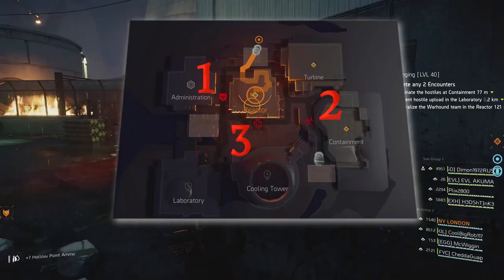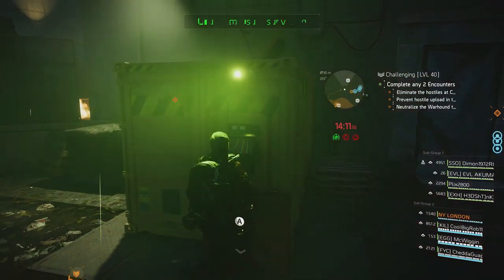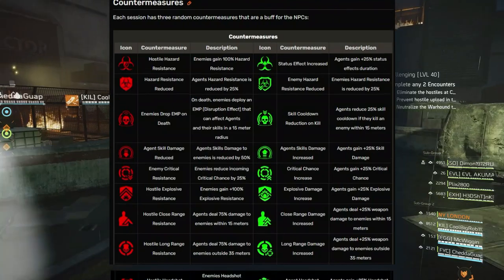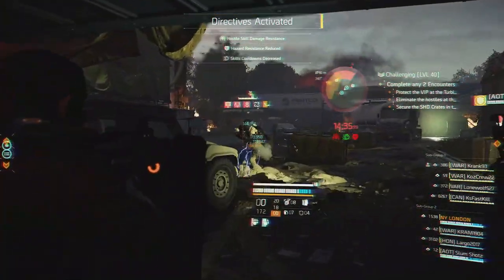These countermeasures will debuff your team if left in place, but deactivating them at the highlighted locations provides the team with some excellent buffs. However, those developers have not left the countermeasures unguarded — four hunters are waiting for you.